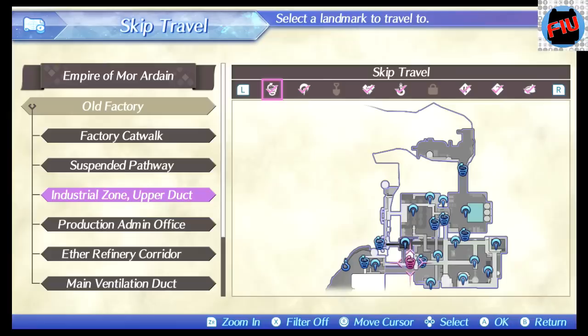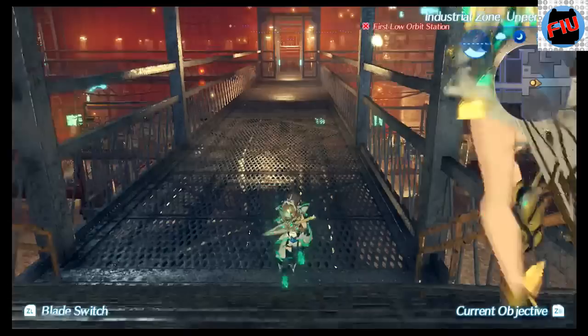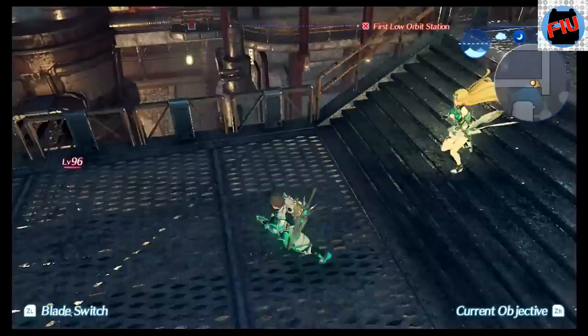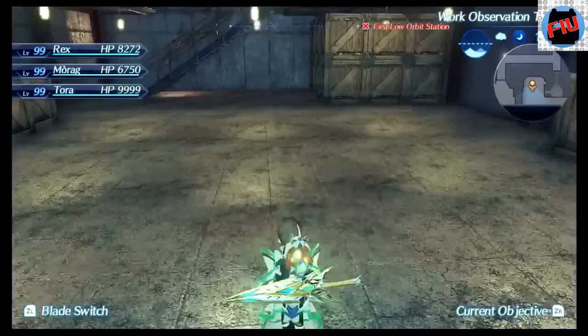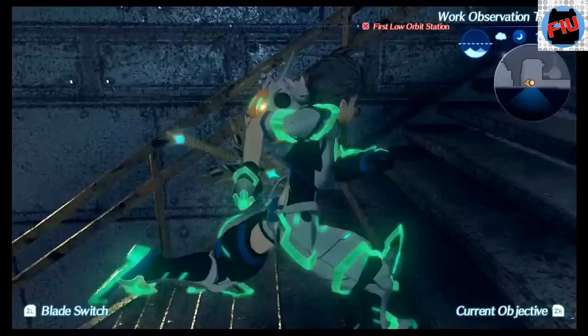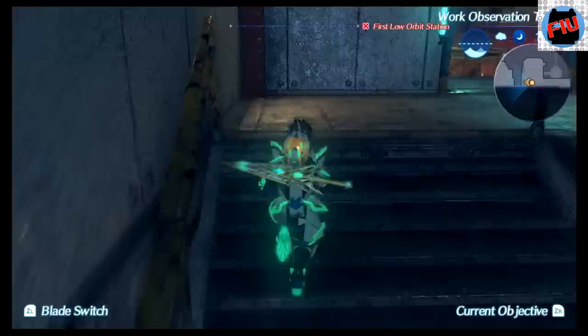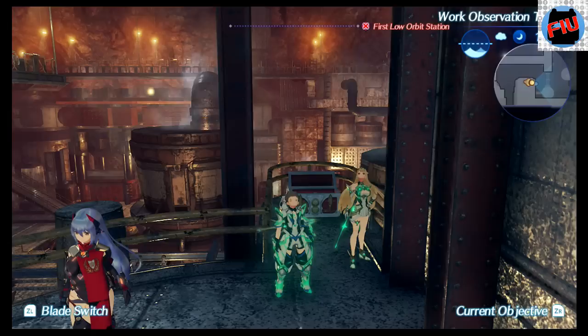The second one is in the Empire of Mordain in the old factory. Here's a skip travel so you guys can go get the second one — I'm going to walk to that chest. Again, this is important because you need to get the five technical manuals to really get all the parts that you will need to make Puppy a beast. I know it's going to be a little bit boring but it is critical — if you guys don't have the five technical manuals you won't be able to make Puppy a beast. There it is — the second technical manual. You have to walk all the way up that building but you should get it.